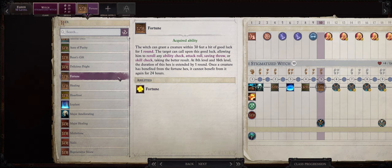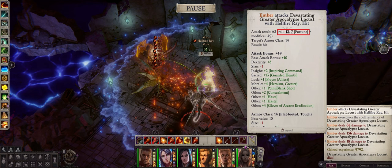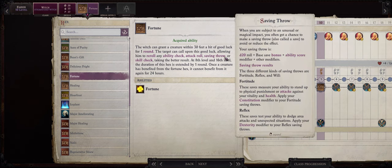For your level 10 hex be sure to pick Fortune Hex. Fortune is also one of the best hexes in the whole game if not one of the best buffs even. It works in a similar way as Protective Luck except in this case you will buff any of your characters so that whenever they make an ability check, attack roll, saving throw or skill check they will roll twice and take the best result. There are no words for how useful this is really — it can highly increase your chances of hitting the enemy and highly increase the chances of making a saving throw.